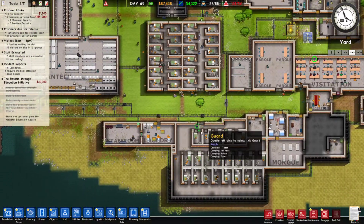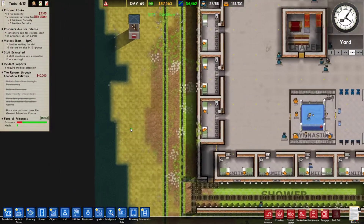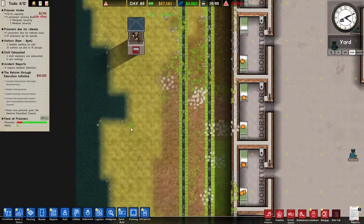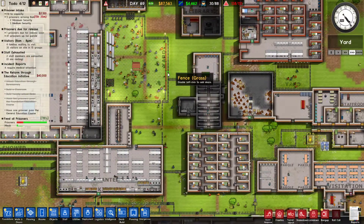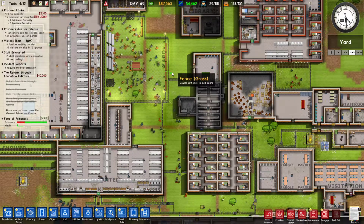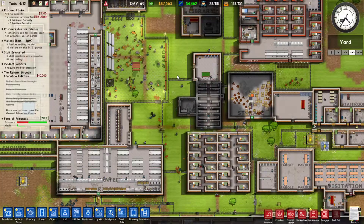Everything else is running smooth. Hopefully people are afraid to try to escape again after the new installation of our snipers. We could put a sniper in the middle of prison — that might really tell people to knock it off. Might be something to think about.